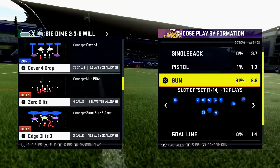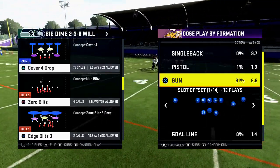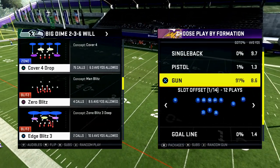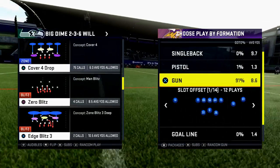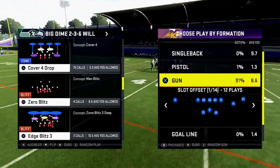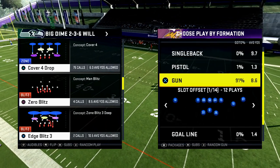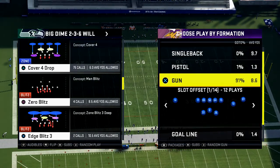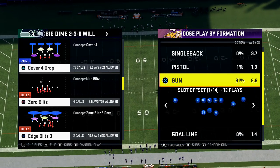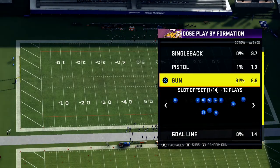Basically I come into practice mode, bring in two controllers, and bring in the base defenses — the quote-unquote meta — so what defenses are people probably going to be running. I go to a coverage where I can get cover four drop, cover two, cover three, and cover two man. I pick a standard defense. I find the sheds in practice mode just kill me, so I always come out in cover four — that's kind of the foundation.